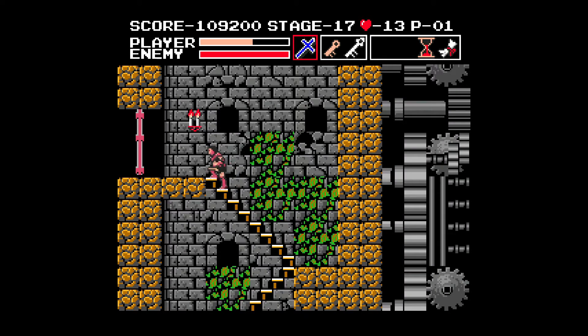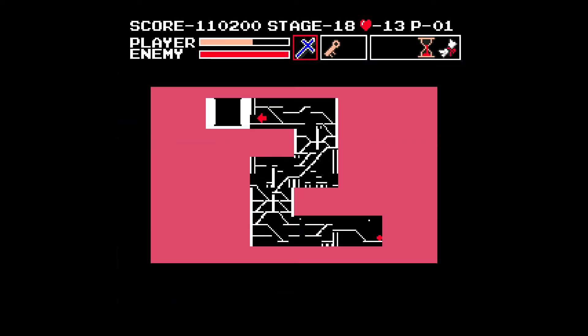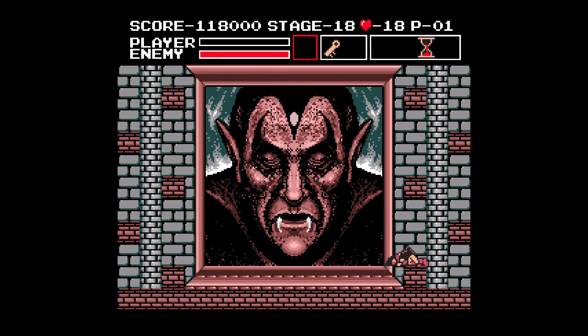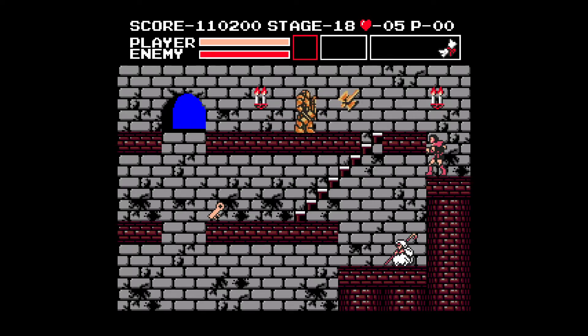After getting that key, we can finally go face Dracula - is what I would like to say. In reality, Vampire Killer decides that enough is never enough, and there's another level you have to go through before facing Dracula. To be fair, it's one of the more bearable levels in the game, but why did it need to exist? It means every time you die to Dracula, you have to go through that whole stage again, which takes around 5 minutes.